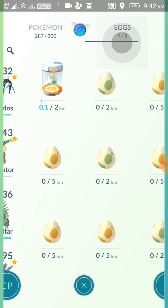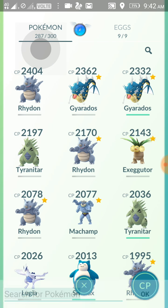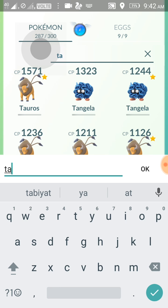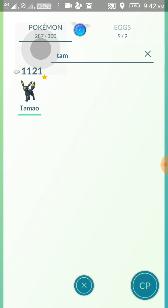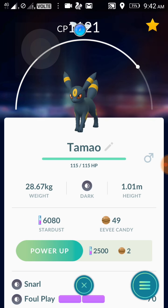Eevee normally evolves into Flareon, Vaporeon, and Jolteon, but it doesn't evolve into Espeon and Umbreon by default. The last Eevee I evolved into Umbreon — I renamed it as Tamao. When you rename any Eevee as Tamao, you can make it evolve into Umbreon.